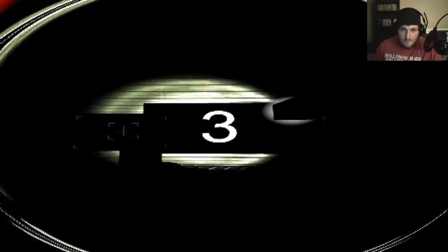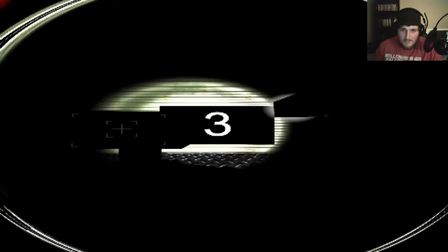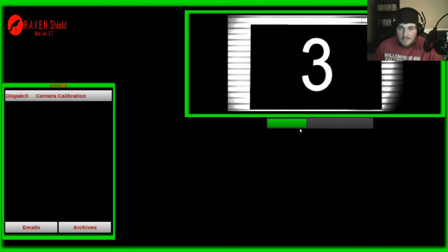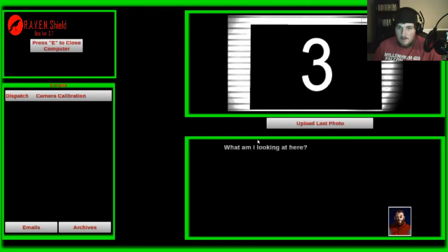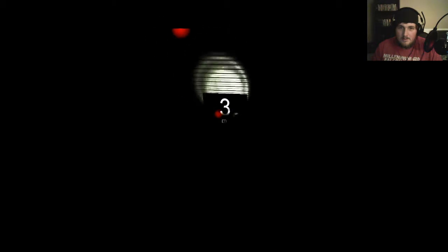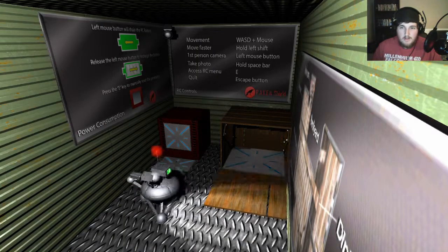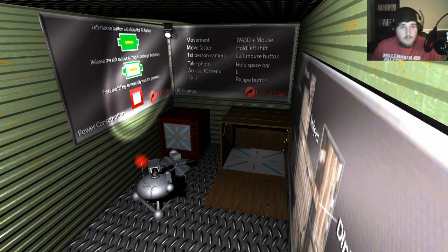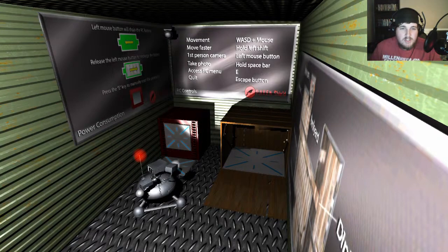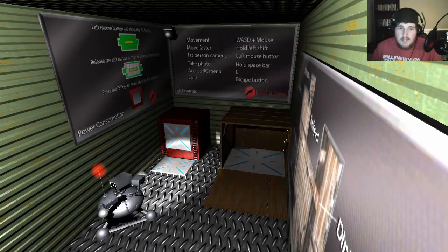How do I take a picture? Guess like that. And then upload the last photo — apparently that's not it. E to turn on generator. Left mouse button will drain the RC battery; release the mouse button to recharge battery. Press E to manually reset generator. Movement: W-A-S-D plus mouse.